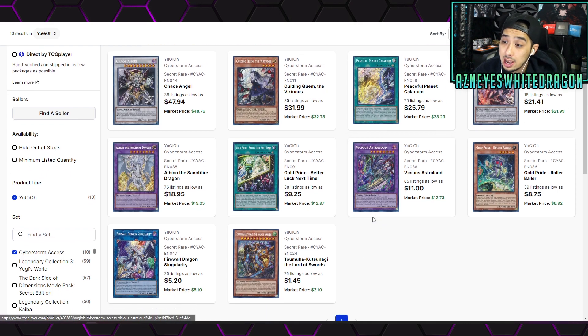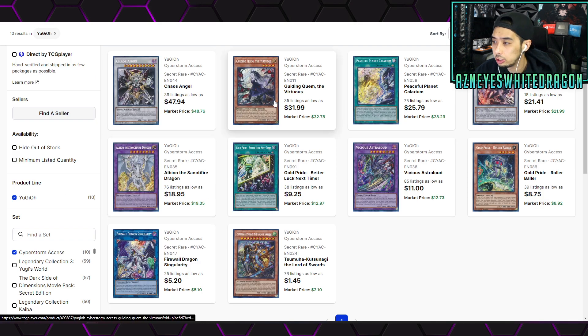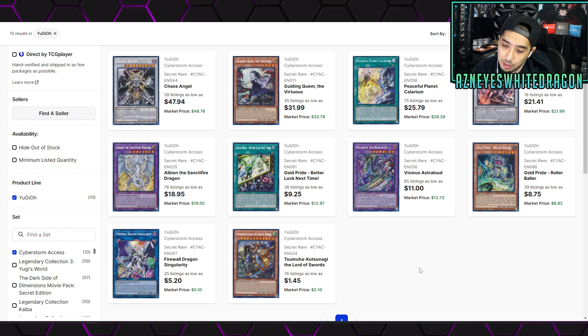For the most part, there are basically five cards that are good — everything else is really low in price. Some of these may increase; specifically, Gold Pride could increase if they get better support — they're not a bad archetype, especially with Roller Baller being able to absorb everything. Rescue Ace is going to be one of the stronger decks going forward, and Super Heavy Sams are still pretty good. The box card, Firewall Dragon Singularity, is only about five bucks.